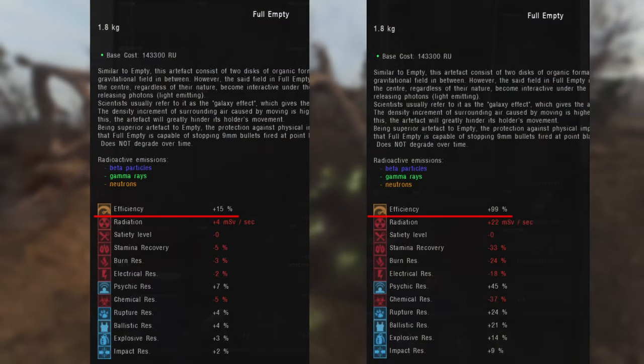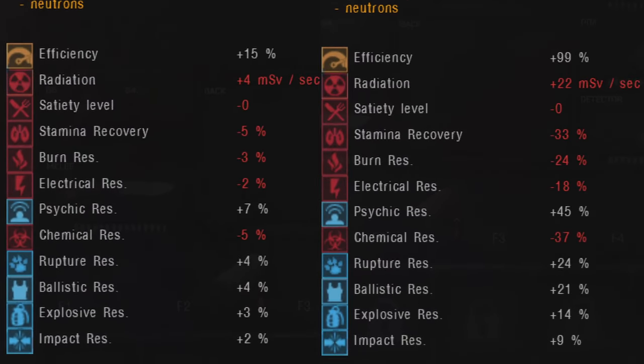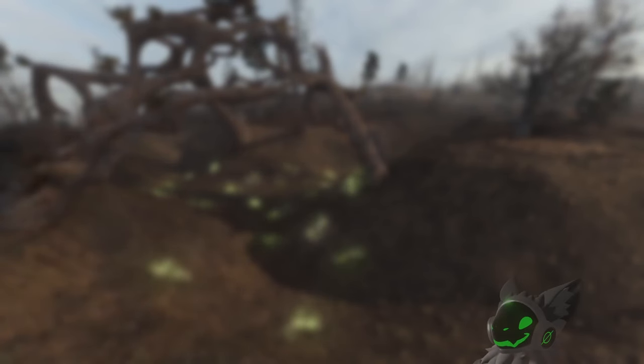Once you find an artifact, it will have a condition. This condition will dictate the strength of its effects, with lower condition artifacts providing weaker effects. But how do you increase its condition?